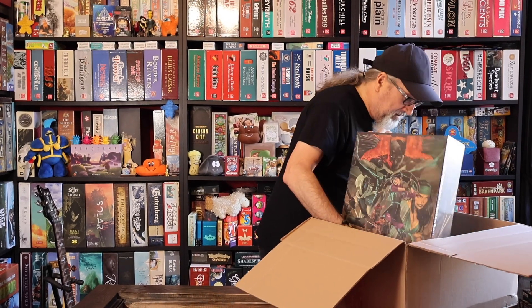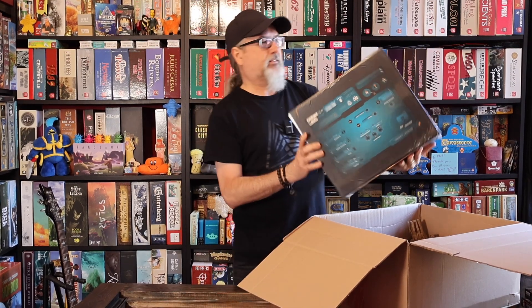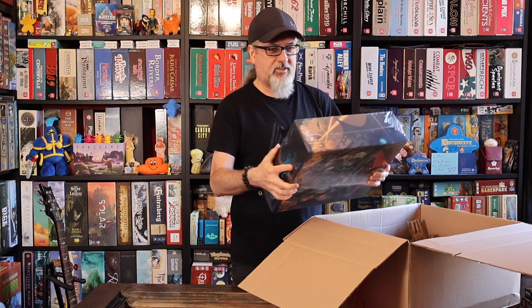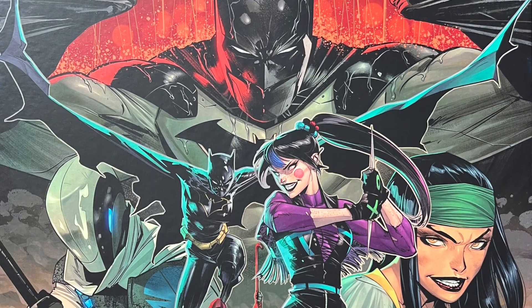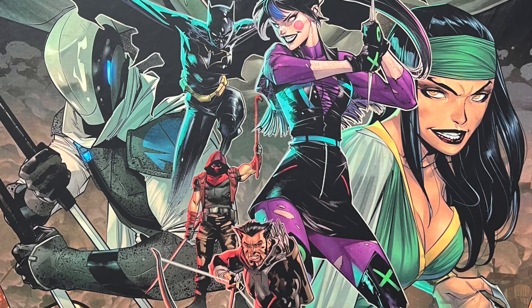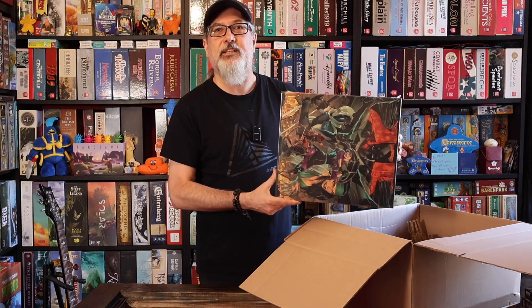Then finally we have a rather large box here. I have no idea what it's called. Miniatures, campaign boards, hero sheets, boards, tiles, mystery boxes, poster, plastic cubes, tokens, expansion books, hero sheets and cards. Wow — so I'm guessing this must be all the season three content.